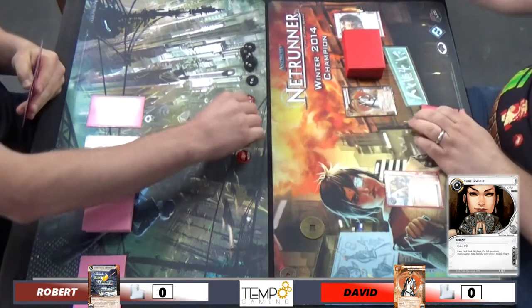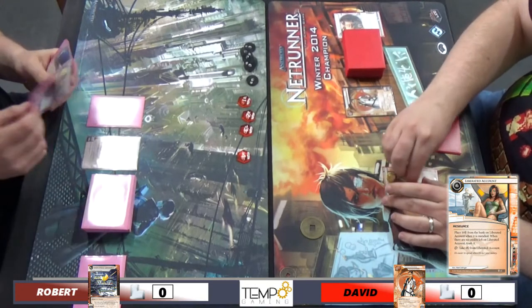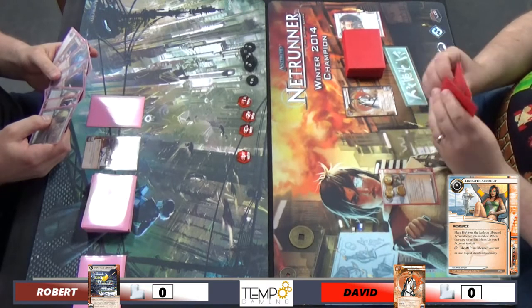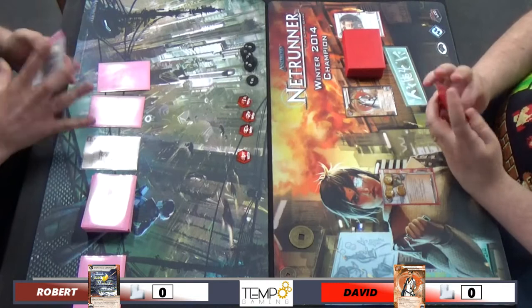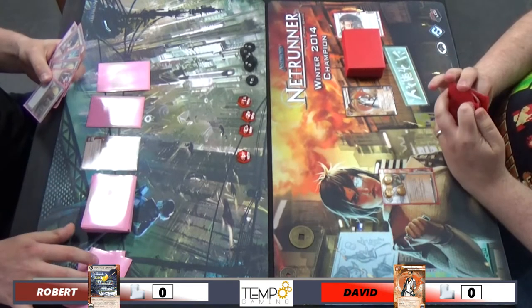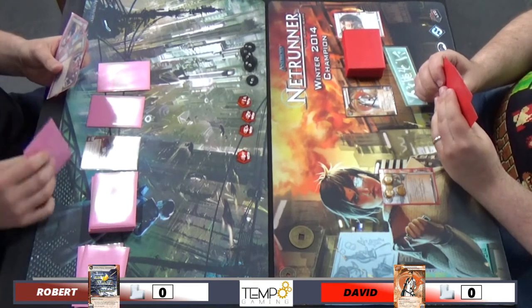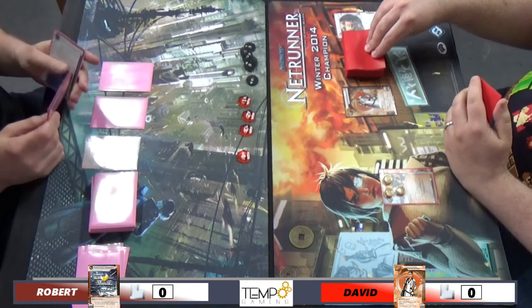He doesn't rez too many cards in this game. Being IG, a lot of assets go on the table, but the animations will keep popping up to keep everyone informed of what's actually going on. I believe I was draw, Sure Gamble, Liberated - take some Liberated credits. Rob's just drawing up and installing out there, spamming the remotes. He's got a couple of Food, two Agendas in hand, and a Future Perfect. He's dropped one of the Foods in the bin.